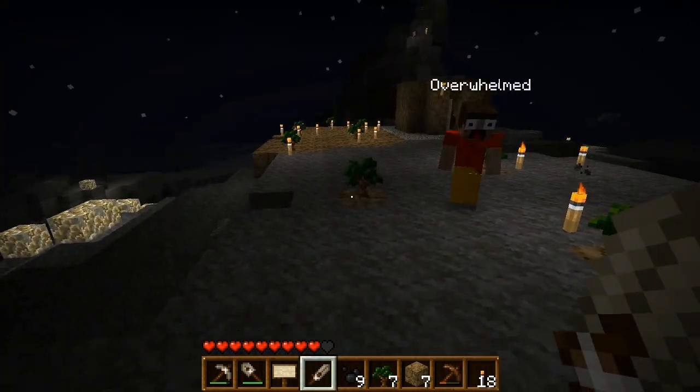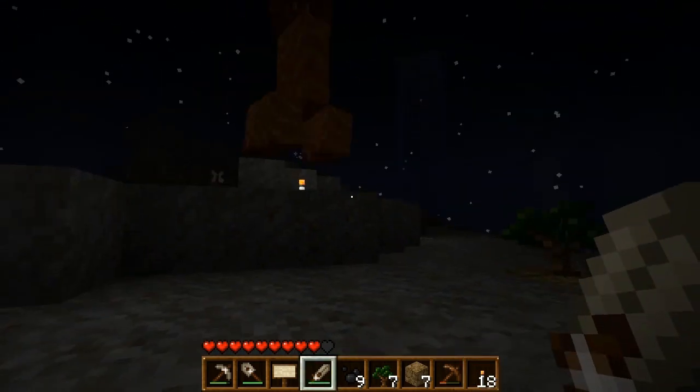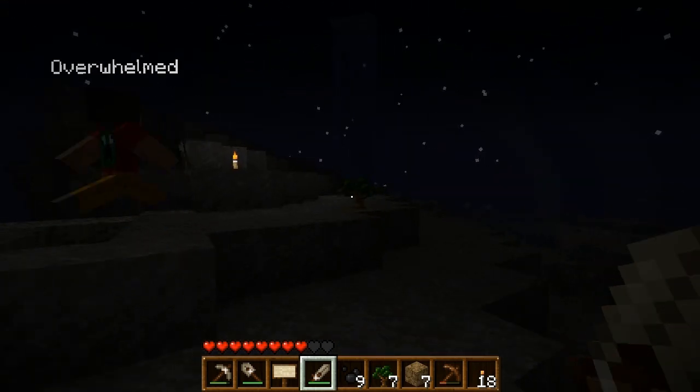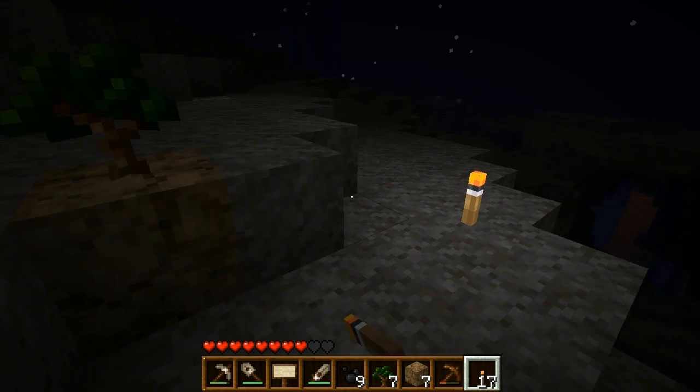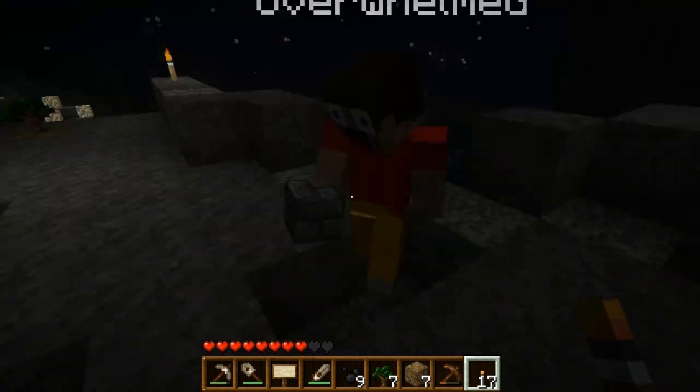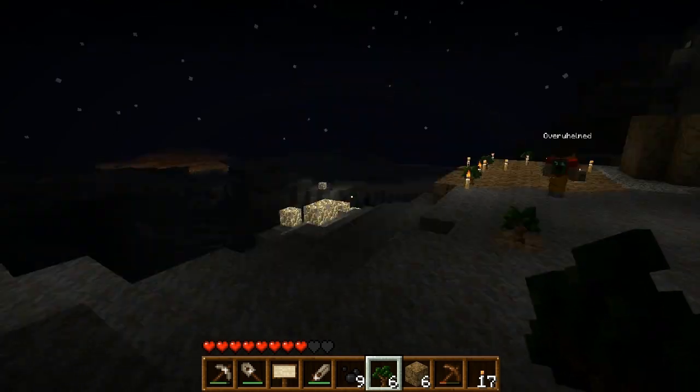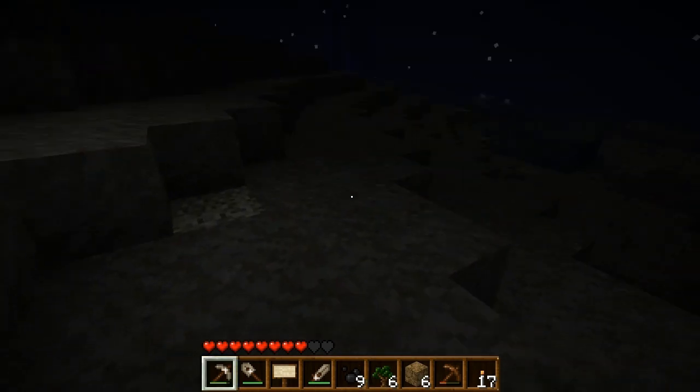Oh, fuck. Creeper, creeper. We have a visitor. Blow up. Yes! Maybe we can get some stone. Free stone! We got one free stone. Where'd that arrow come from? That's an advanced mining technique. We only got one. Oh, I got two stone. Oh, I have two wood. I can do stuff with it.